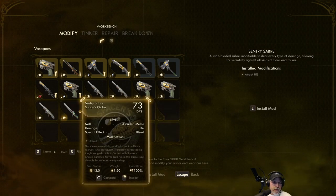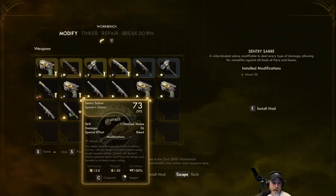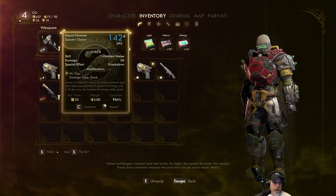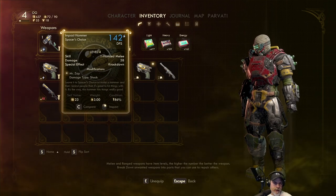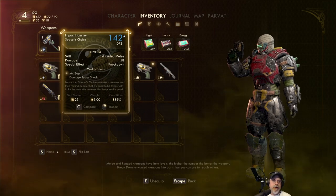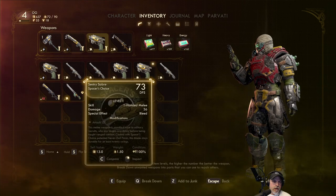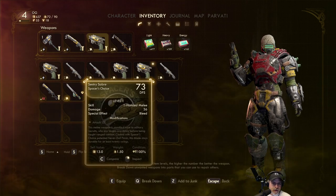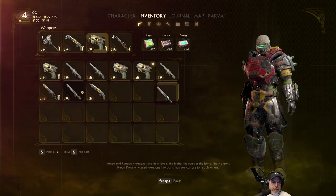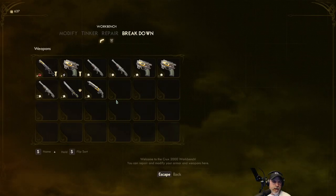So we could actually upgrade this pristine saber and that could be our melee weapon for sneak attacks. Right now at level one it does 73 DPS, 36 damage, compared to 58 damage at 142 with the shock on it — but this one is upgraded and modded, the other isn't. I think this would be a better sneaky stealth weapon, and it is pristine, so we're gonna hang on to that and might even upgrade it too.